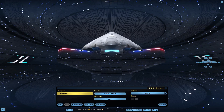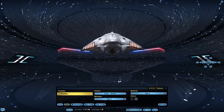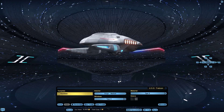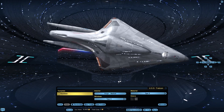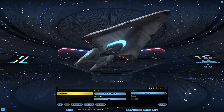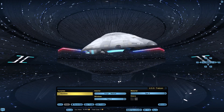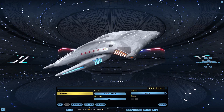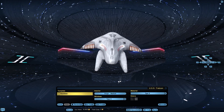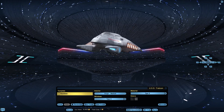Departments: as usual, 3 points — can't put more than 2 in any one department. We'll put at least 1 point in Science, 1 in Engineering because of the quantum slipstream drive, and 1 in Con — most definitely Con, since this thing is designed as a long-range science ship. So 1 point each in Con, Engineering, and Medicine.